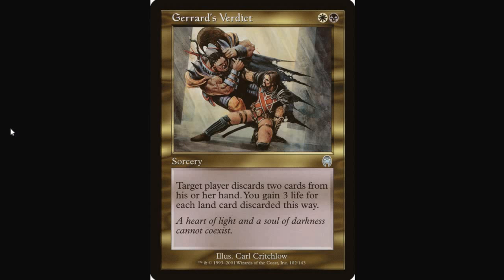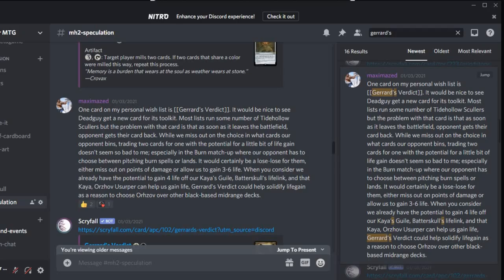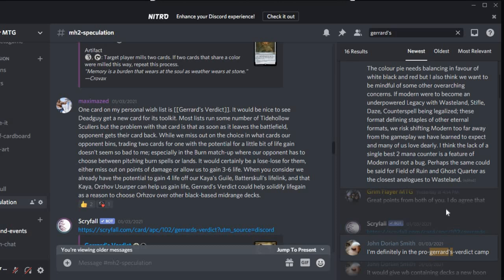Another interactive Orzhov sorcery following close on Vindicate's heels is Gerrard's Verdict. It's a white-black sorcery: target player discards two cards from his or her hand, and you gain three life for each land card discarded this way. It does get stopped by Veil of Summer, Leyline of Sanctity, the usual suspects. Connor Gammill32 was the first to call for Gerrard's Verdict, and John Dorian Smith and maybe Lotus's Dan are also big fans. We're going to zero in on Maximaze's case for it.